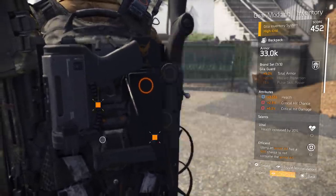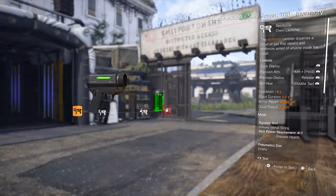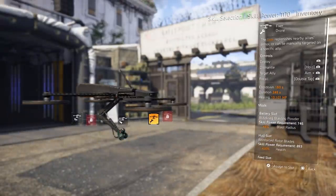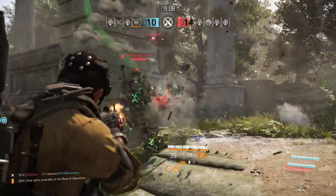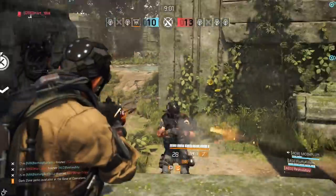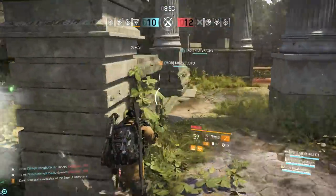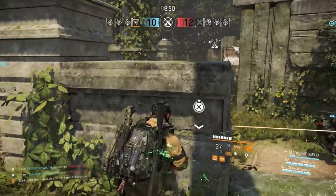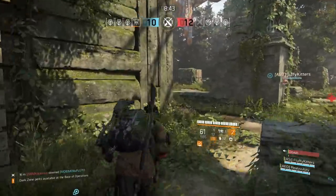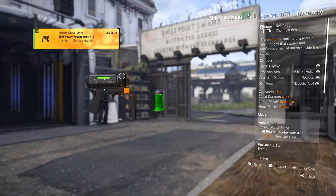For skills, I love running the chem launcher — probably one of the best burst heals in the game — and I pair that with the fixer drone for a consistent heal. In PvP you're moving around a lot, so sometimes they can't focus the fixer drone, and if they do and they're out in the open you can focus them instead. Running two heals makes a big difference, especially since I solo queue in Conflict a lot. Skills-wise, run what you want, and mod them with the best available mods you can unlock.